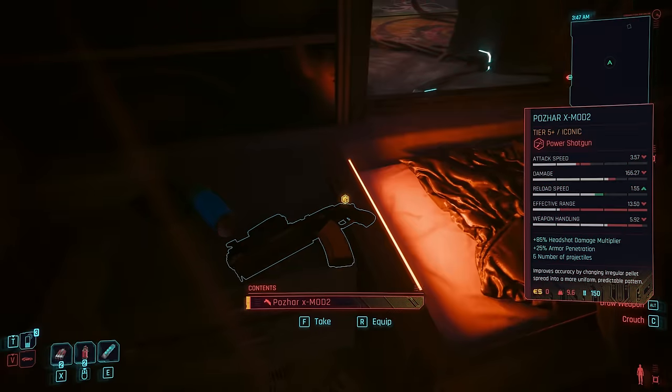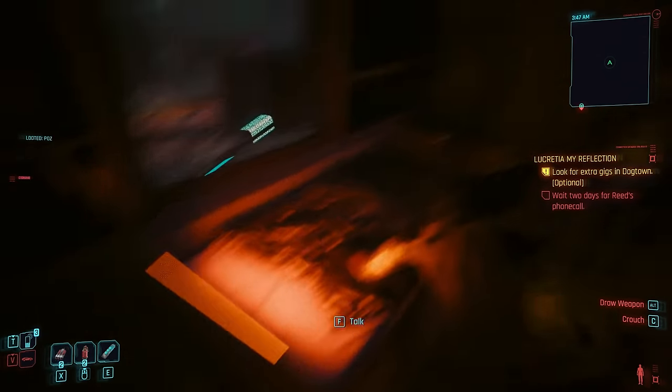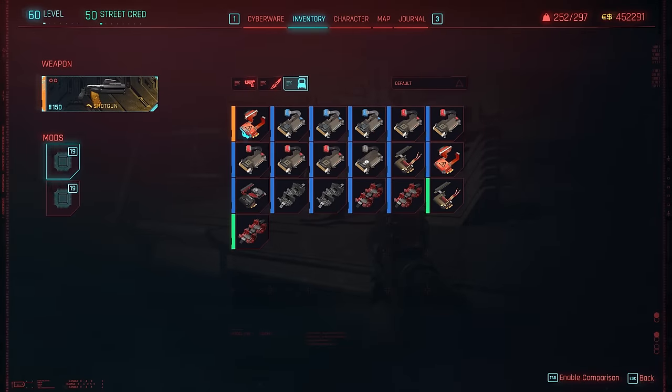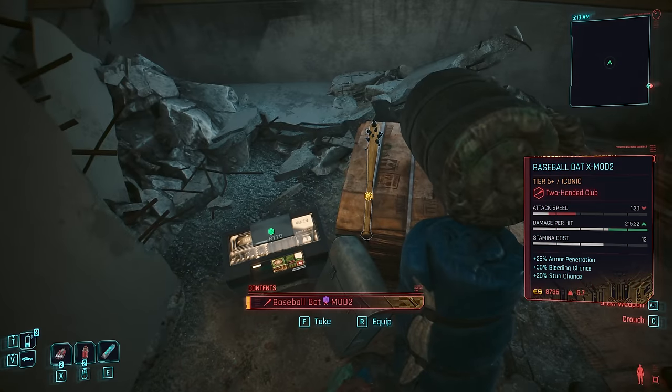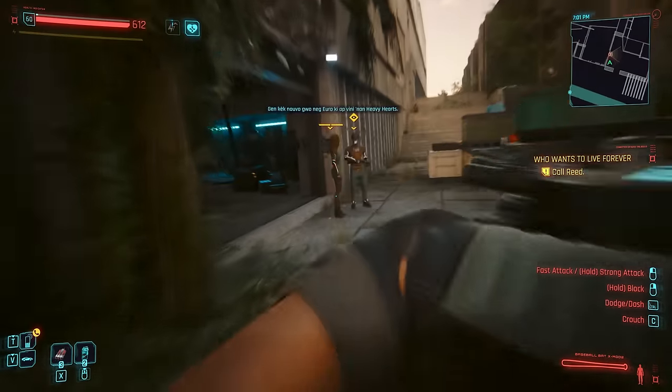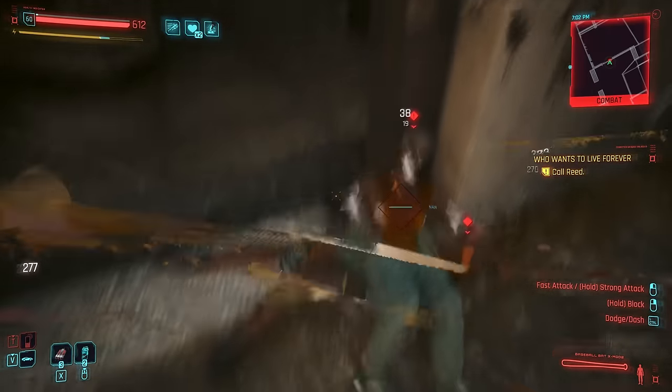Fortunately, there is a new series of iconic weapons more powerful than their base counterparts, each of which come with two mod slots we can customise as we see fit. This is the Xmod 2 series, mostly found in obscure places around Dogtown and serving as some of the most powerful weapons in the game.